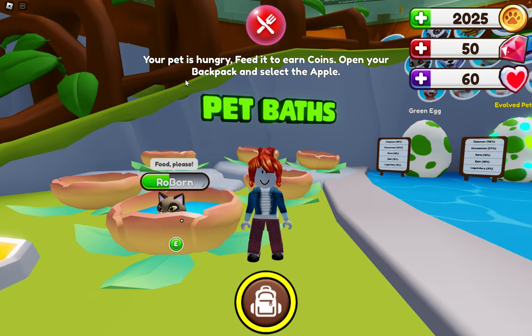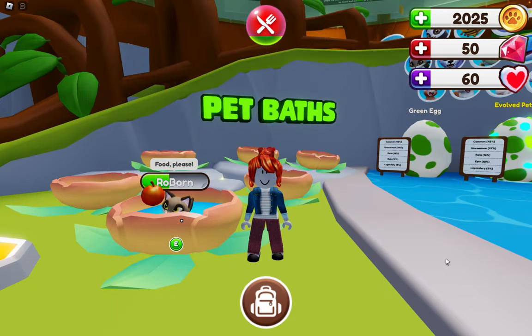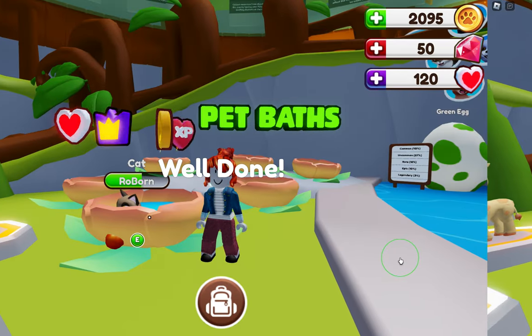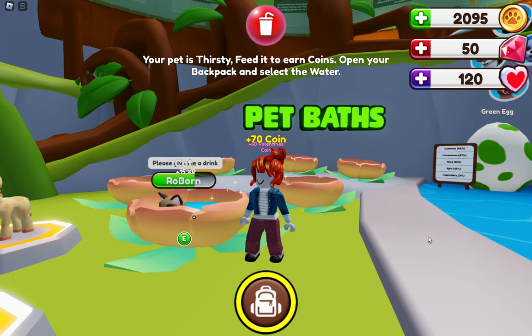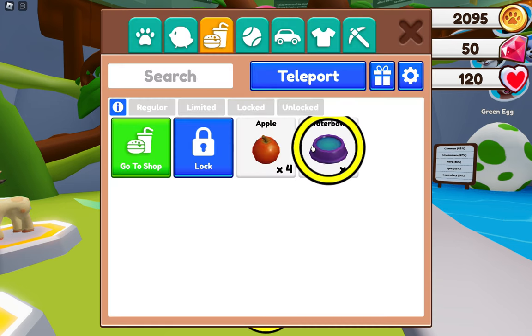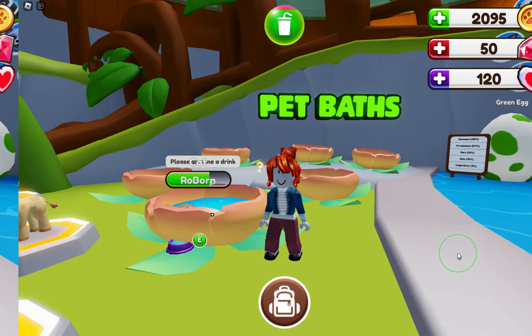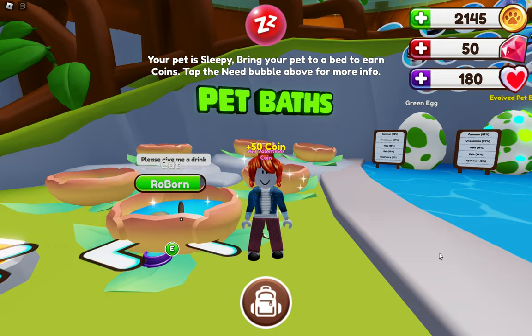Your next task: your pet is hungry — feed it to earn coins. Open the backpack and select the apple. Open your backpack, select the apple, and your pet will be fed. Well done. Next, your pet is thirsty — feed it to earn coins. Open your backpack and select water. Select the water and it's done.